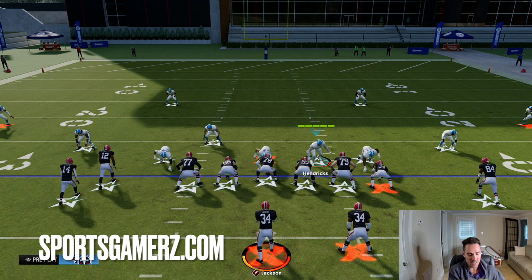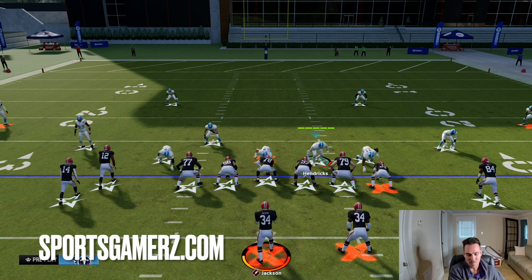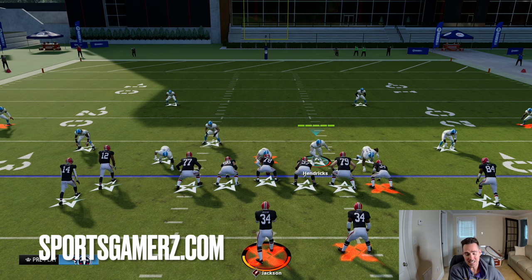It's so easy to set up, but it's so effective. It gets really good pressure against a lot of common protection schemes people use — blocking the running back, double teaming, even slide protecting. This is going to beat it. The setup's easy and it's also easy to stop your run and adjust the coverage, so it's really got everything you need.